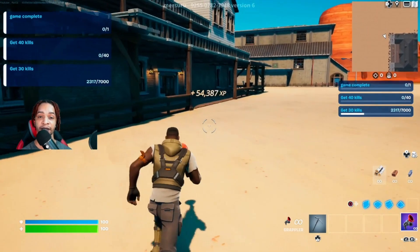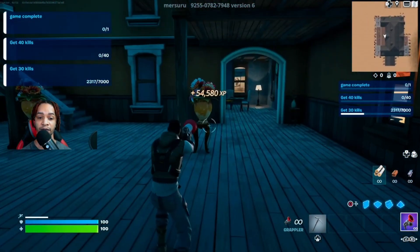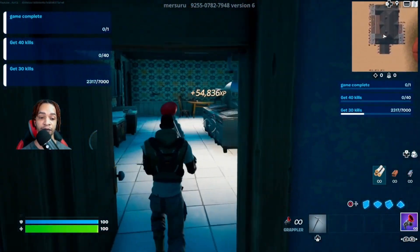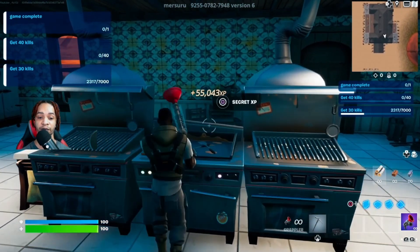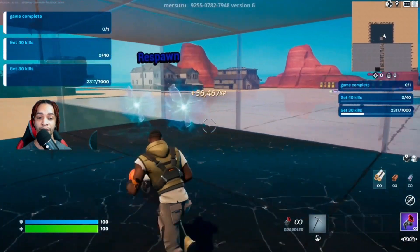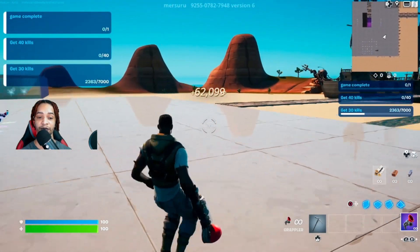Head inside the house again, turn right, turn left, head inside this door. There's a kitchen — come up to the stove and cook yourself some dinner. Right here there's a button, let's get this. That's nice — the map has actually given us 1k XP per second, it's beautiful.